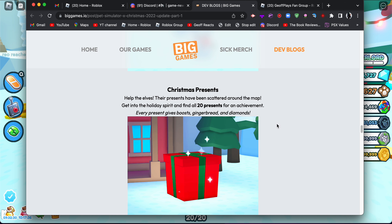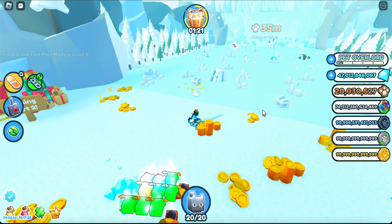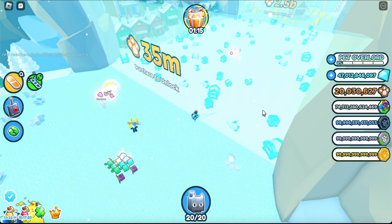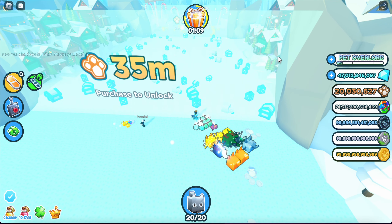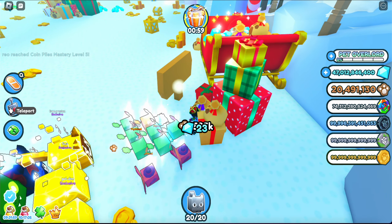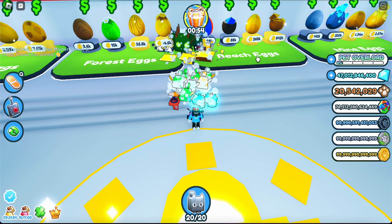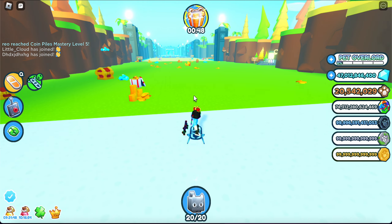Christmas presents: help the elves whose presents have been scattered around the map. Get into the holiday spirit and find all 20 presents for an achievement. Every present gives boost, gingerbread, and diamonds. There's a gingerbread chest right over here. It's kind of confusing how it works, so let's just hoverboard around and see if we can find the presents.